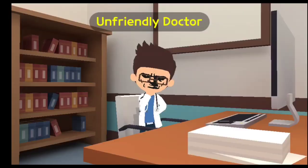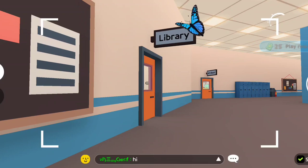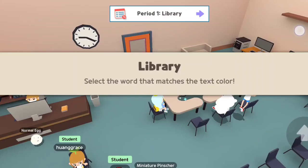The next room we will check is the library. In the library you get two different classes: the first one is the library class and the second one is the 7-11 card matching game.